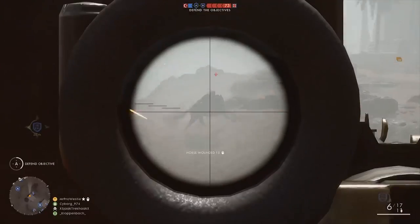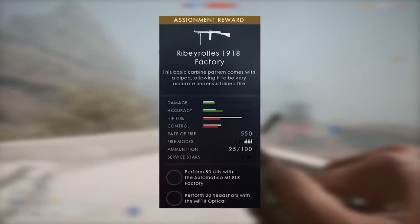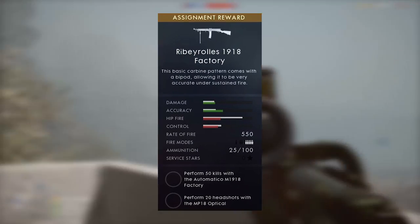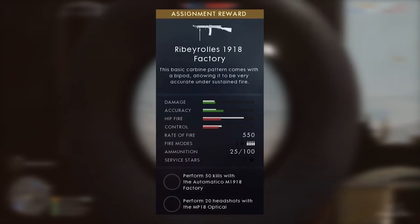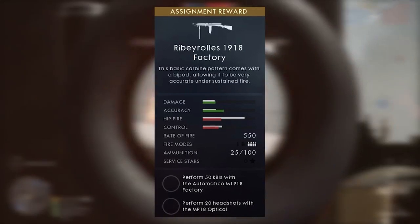First up is the Ribeyrolles 1918. This is the factory variant of the new submachine gun for the Assault class. There may be a couple more variants to come in future CTE updates before the official launch of the DLC. You can unlock it by performing 50 kills with the Automatic M1918 Factory and getting 20 headshots with the MP18 Optical.